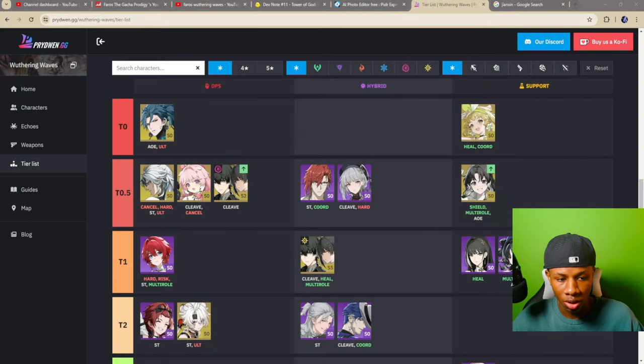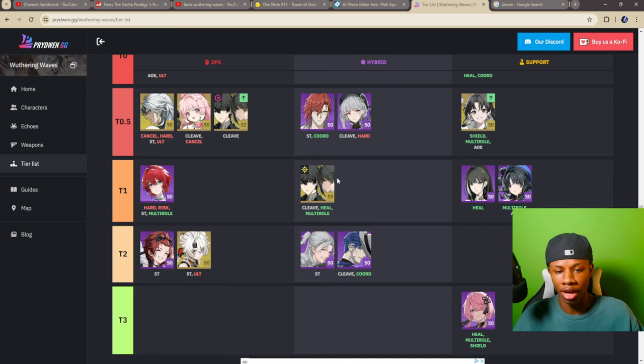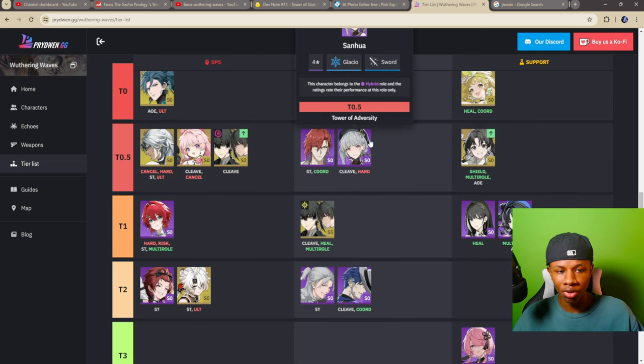As you guys can see, they literally placed Jensen in S tier. First she was in the hybrid category, in T1. They moved her up to basically S tier and put her in the support category. This means Jensen is not only a good unit, she is also a good support unit — at first she was classified as a hybrid unit.